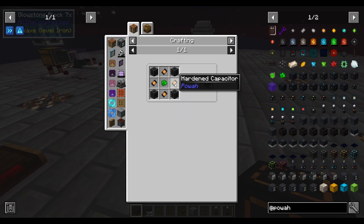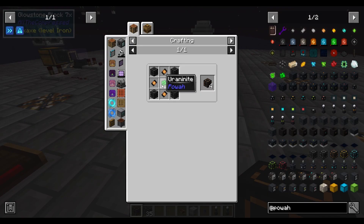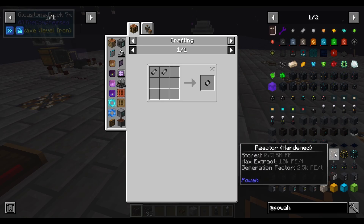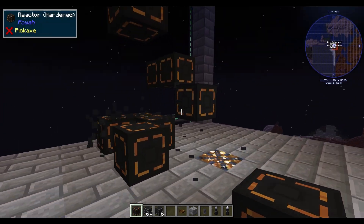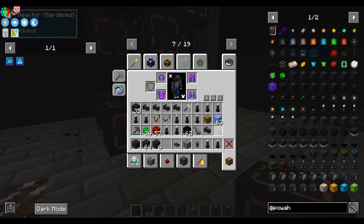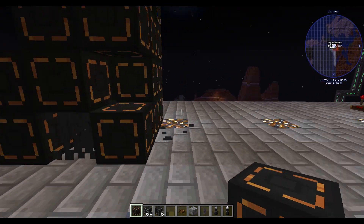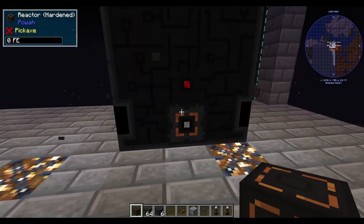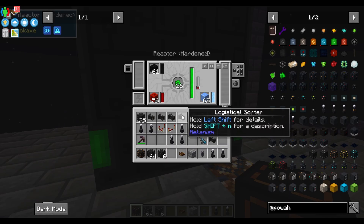Then you can go ahead and upgrade to your hardened capacitors, which lets you upgrade to your hardened reactor and get more power. The basic capacitor is two of the normal capacitors. Do that and you're now upgraded to the hardened power reactor. Put everything back in and you have a bunch of power going.